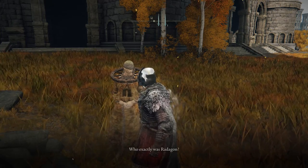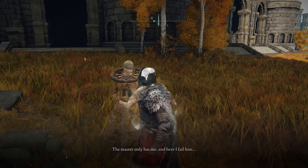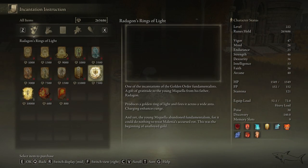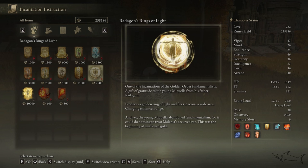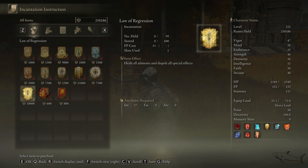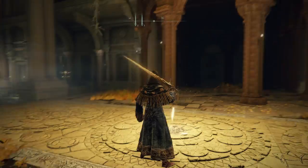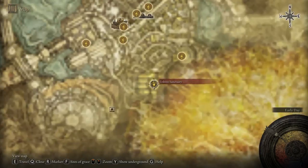You want to get a big dialogue, and now you can learn the new incantations. Radagon's Ring of Light is a special incantation — I love it. And very important: Law of Regression. With this one we have to go to a new location to do something if you want to get that shield incantation.